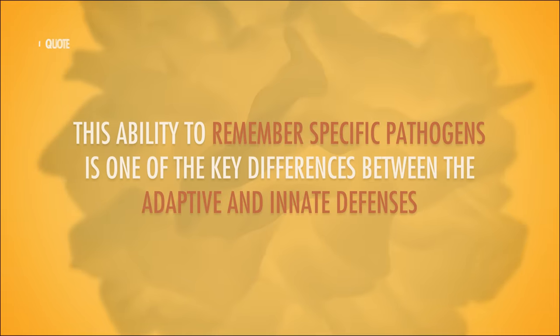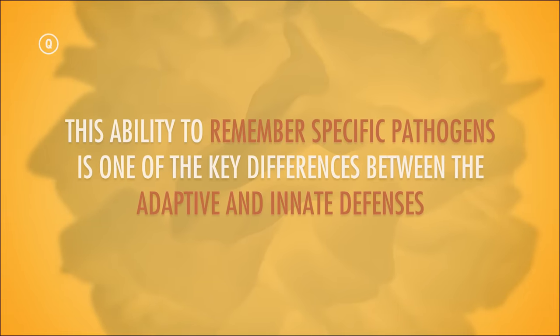While your innate system takes its zero-tolerance policy very seriously and tries to toast any foreign microbe that it encounters, your adaptive system does things differently. It has to be expressly introduced to a specific pathogen and recognize it as a threat before it will attack. As its name suggests, you're not born with a working adaptive immune system. It's slow to act, in part because it takes time for it to shake hands with so many pathogens and get to know them. But once it's been introduced to a potential threat, your adaptive defenses never forget it. And this ability to remember specific pathogens is one of the key differences between the adaptive and innate defenses.